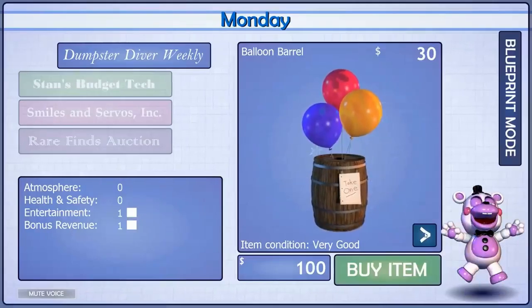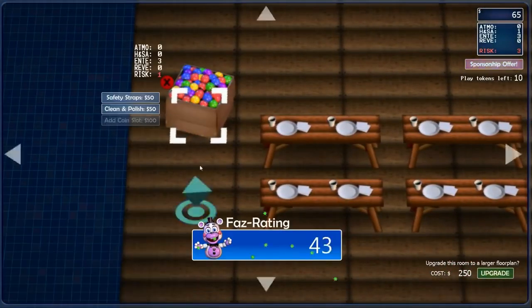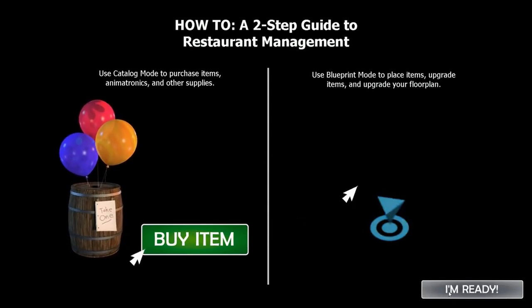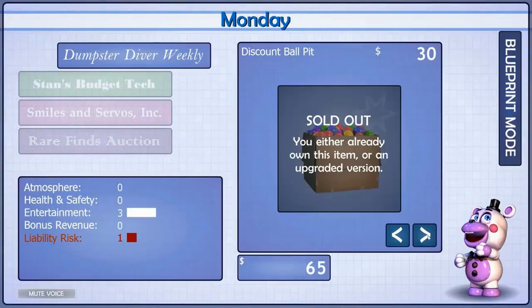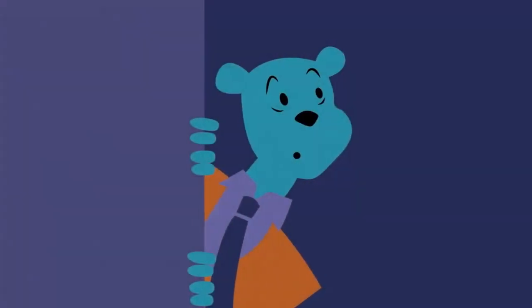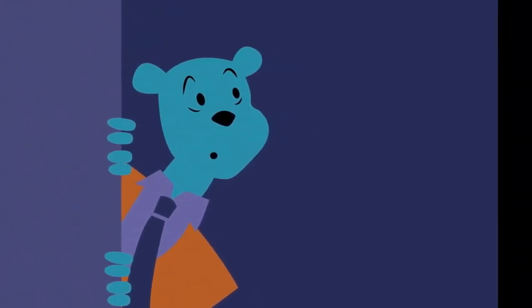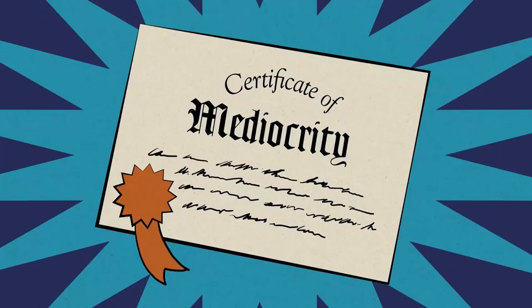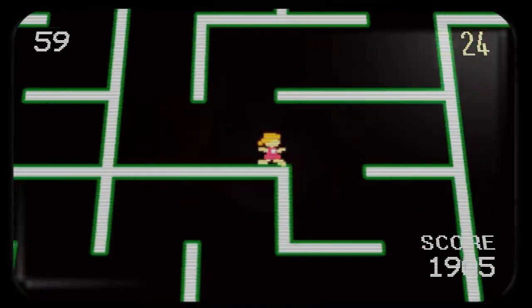Moving on to the tycoon section — there's not much instruction given to you, which is fine because it's mostly self-explanatory. It does explain a few things like how to place items, which sounds boring, but works entirely due to how it's presented. If it was just text, that would be lame, but it's told to us by a Freddy Fazbear's representative and is entirely carried by delivery — I honestly think the voice actor just has a great voice for this role.